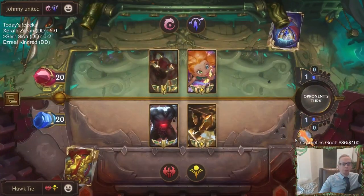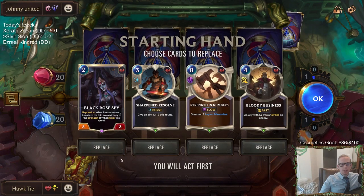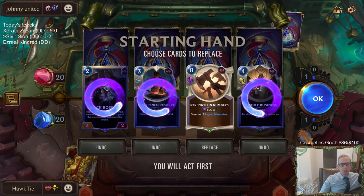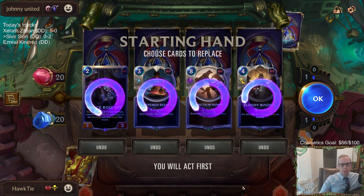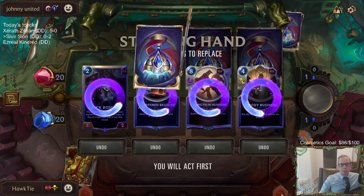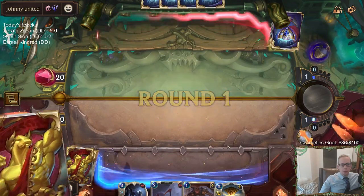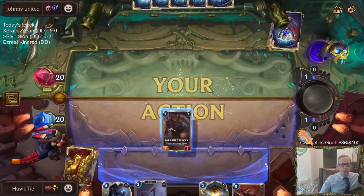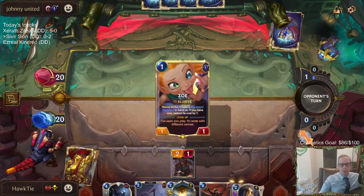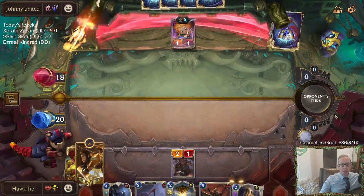Similar deck but we got Lee Sin instead of Nami. Strength in Numbers is not as good here - they could be a Deny deck, let's send it all back. Bloody Business could be something we need for Lee Sin, but we'd really like to curve out and having Sivir would be really nice. Could our opponent not have Zoe on round one? I guess we do not get Sivir ever.